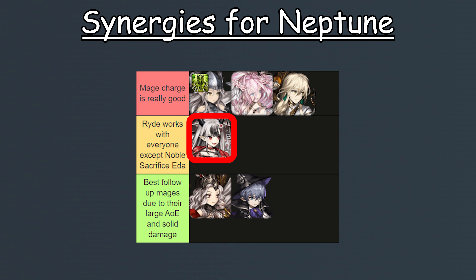Another good support is Ride, as she is just a good support that can make your entire team pretty much invincible, so she will naturally synergize with everyone, including Neptune. Just make sure not to run her in a Noble Sacrifice Eta team, as Ride can prevent her from being sacrificed. The best follow-up attackers for Neptune are Frela and Velforn, as both of them have large AoE attacks that can easily deal collateral damage.